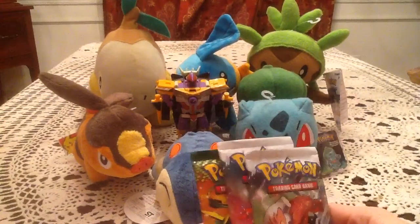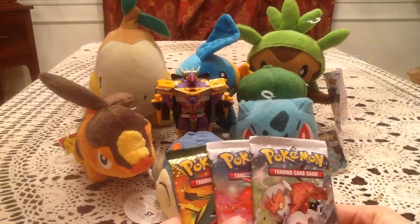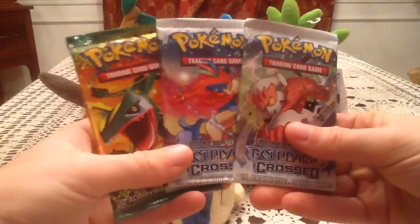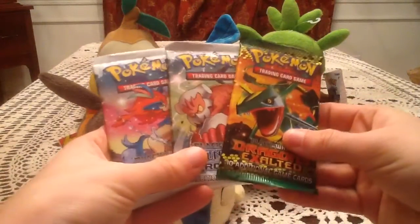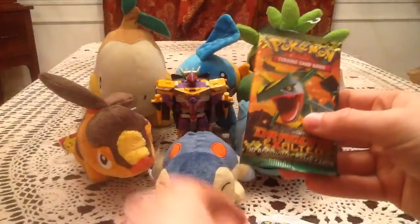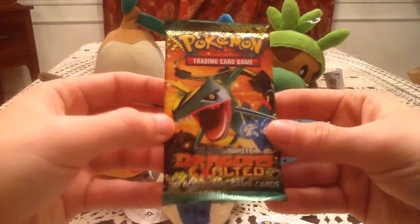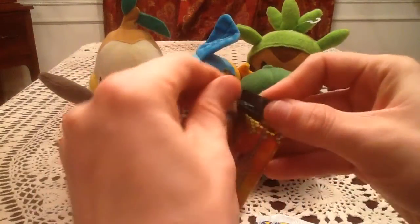Also, I will be getting a Primal Clash Booster Box. I sold a bunch of my extra cards to Troll and Toad for some site credit, and I'll be using that to buy a booster box — so look forward to that around when the set comes out. Now we've got three booster packs: two Boundaries Crossed and a Dragons Exalted, which I got from Batter Up Cards and Comics. I always like to get some packs while I'm there. Let's go oldest to newest and start with the Dragons Exalted pack.